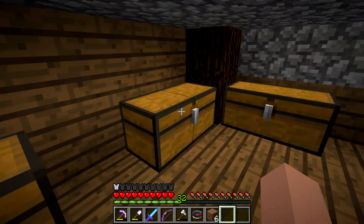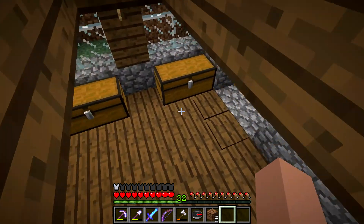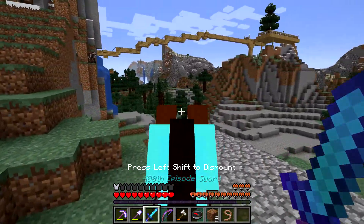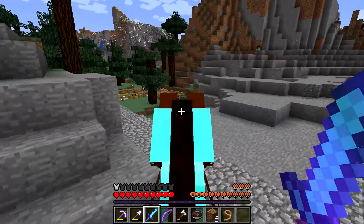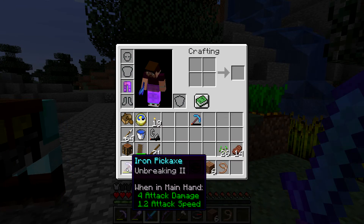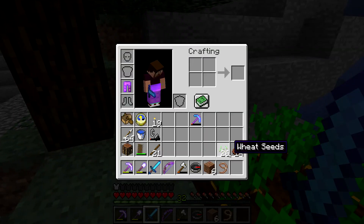I might have to repair that pickaxe. I do have a second crafting table. Put the wheat seeds into the composter. Repair the pickaxe, secure the horse in the storage building. I'm currently thinking — do I really need the diamond pickaxe?